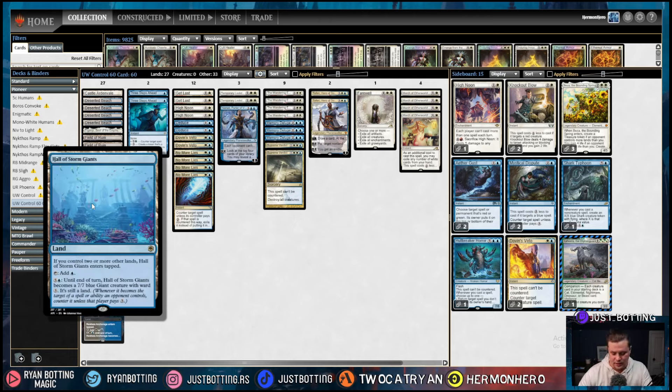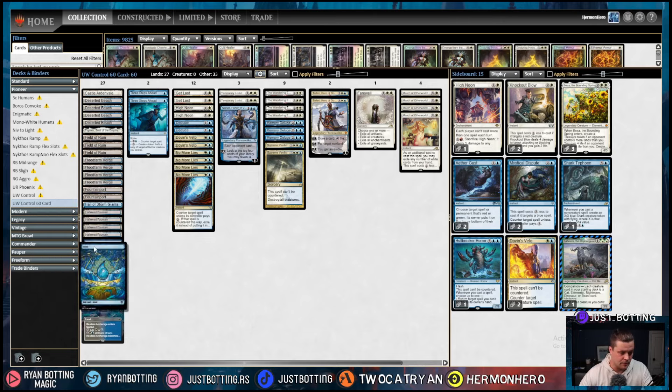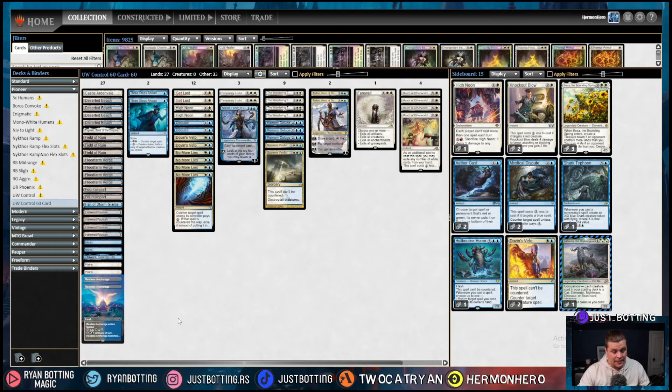Call the Storm Giants is a one-of to close out games against Control and Phoenix and things like that — it's a little bit worse against Control because of Fountain Port, but it's still very strong. We're playing four Hallowed Fountain, just an Azorius shock land — coming in untapped is all-important. Two Islands and two Plains. Otawara as another spell land just because it's free. And then two Restless Anchorage as more man-lands. We're only playing two because it's really important these come in untapped in this aggressive meta.